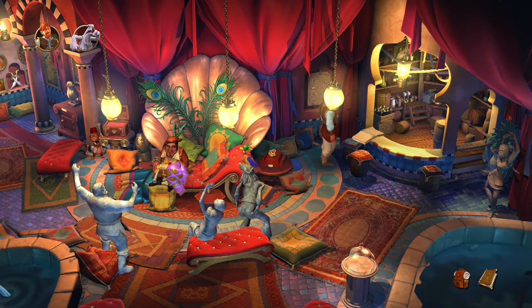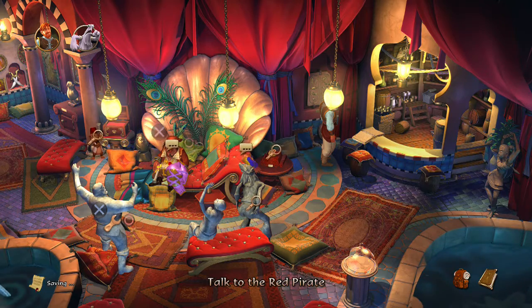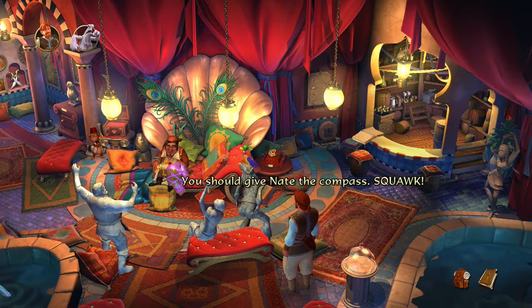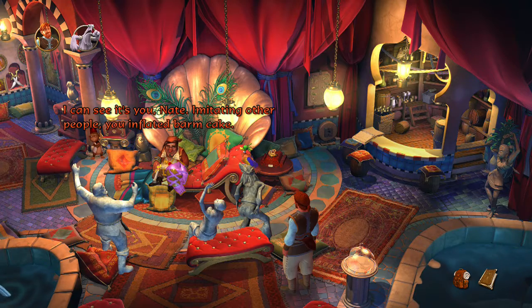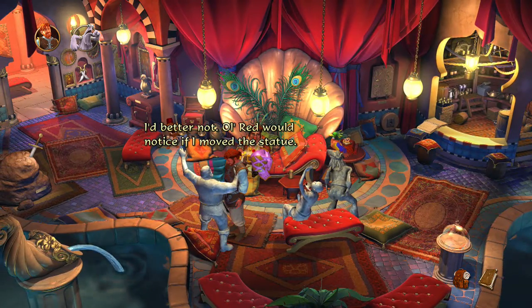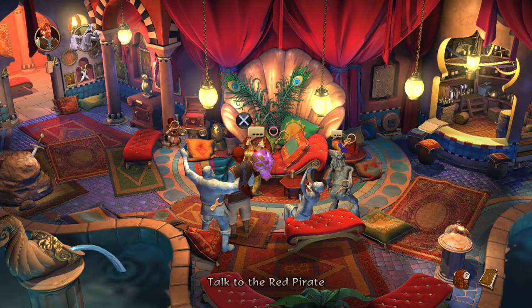The Big Book of Cocktails — few books are consulted for words of wisdom as often as this one, but I think they rarely help. Speak on behalf of the parrot — I wonder... You should give Nate the compass. Was that you? No! Liar! Shut up! I mean — no, liar, shut up! I can see it's you, Nate, imitating other people, you inflated bomb! Scoundrel! Quiet, you silly parrot! I'd better not — old Red would notice if I moved the statue.